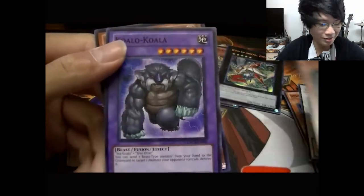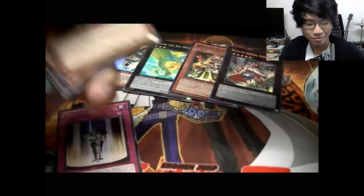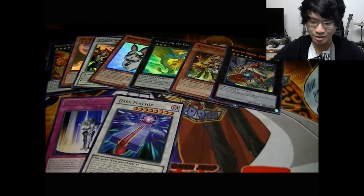Ciao Linda Prophet, Koala, and Photon Circle. Wow — out of two packs I pulled one secret and a super, and they're both meta cards too. That's crazy! All right, Galactic Overlord.